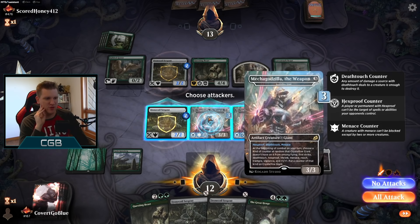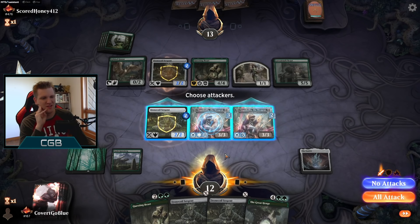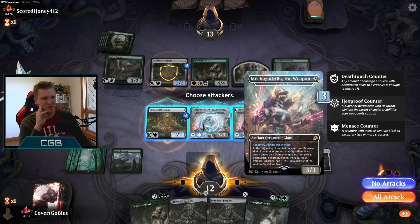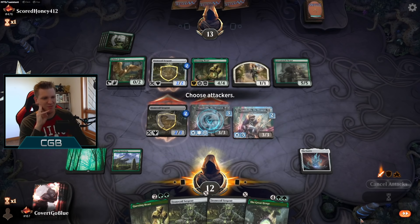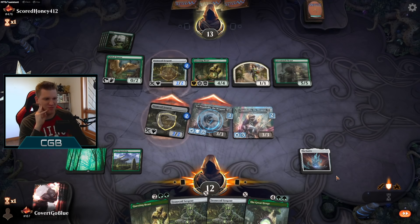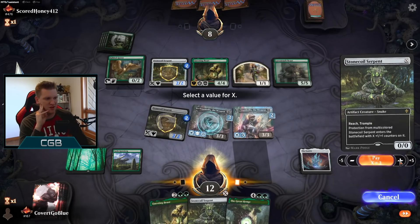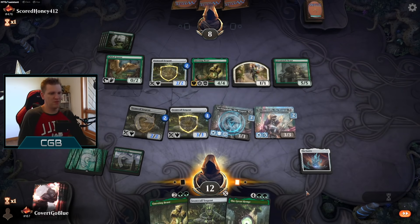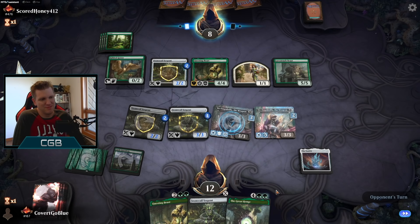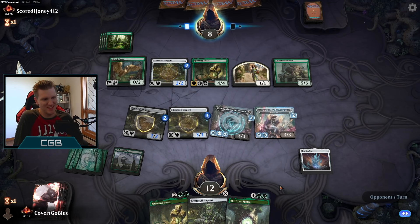We don't quite have lethal. Now we have a first strike — wait, we do have a first strike deathtouch! That's freaking sweet but this one's hexproof. The opponent's been resisting blocking because they don't want these to get bigger. Let's keep the pressure on with the menace and keep throwing this Stone Coil under the bus — I wish it had the hexproof counter though. I'm very nervous but with a Stone Coil and another blocker, as long as I get through a turn I'll be feeling good. Close game, close game.